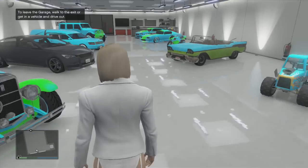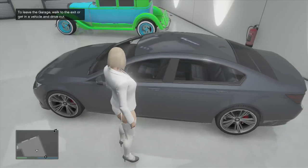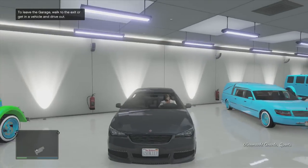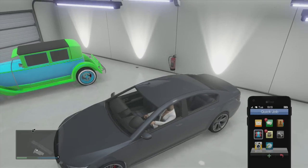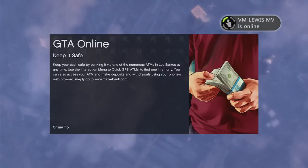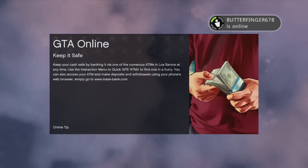Hello YouTube, today showing you another awesome new hundred percent way of getting any car you want in your garage. All you want to do is get a random car off the street, pull up your phone, and do a quick job join race. Press A and RT at the same time, it loads up the mission, and you can hear your garage door opening. This was found by my friend — he showed me this.